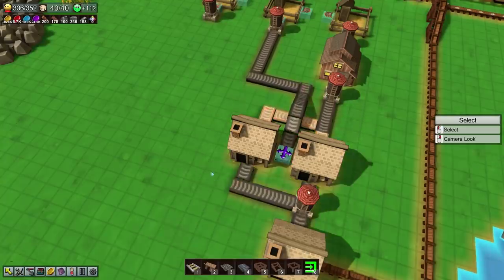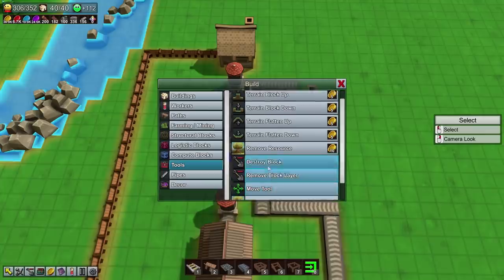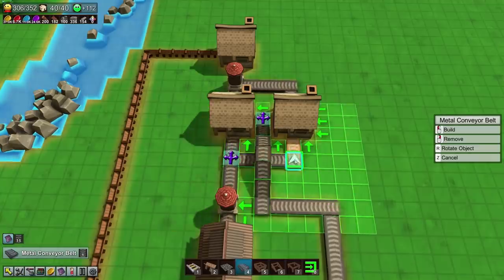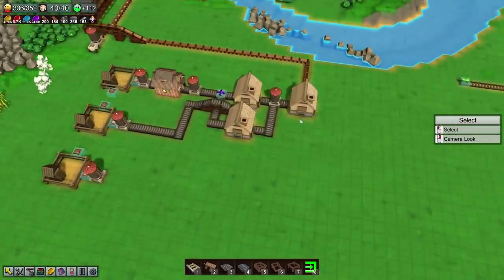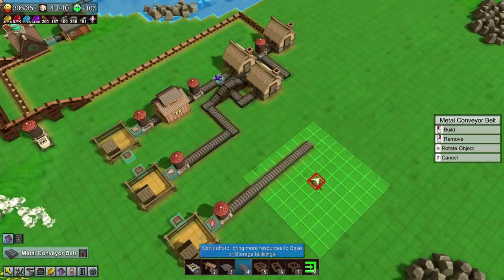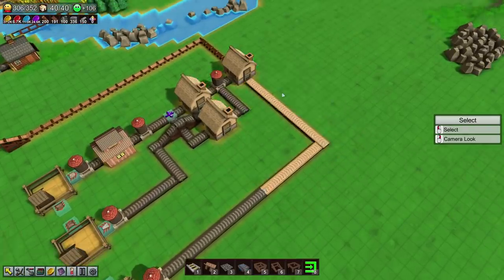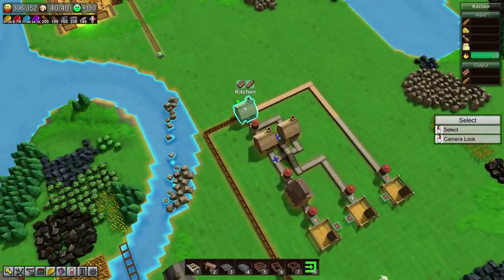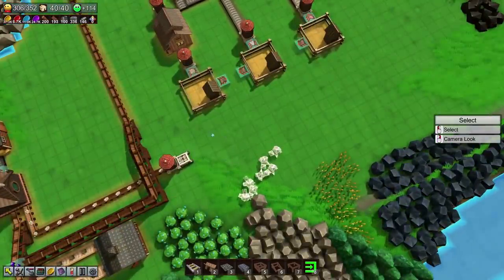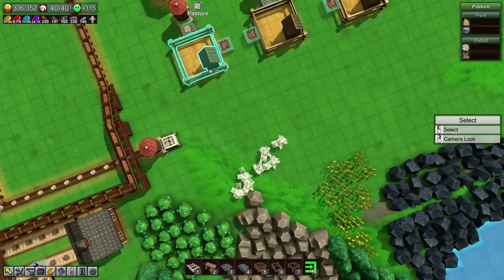Likewise, we're going to want a splitter over here as well for the same reason. Now, do we have an upgrade tool? Doesn't appear so — that is a bit of a shame. But we can still get this sorted. Right, we now just need to deliver the chicken up to this kitchen. I could have the wheat being delivered over here and then shunt it up with the animal feed being delivered to these instead — I think that would probably be a good move. Can animal feed be shooted? Yes it can — absolutely fantastic news.